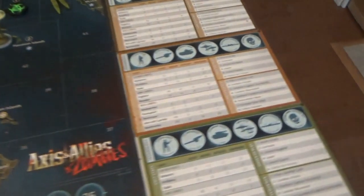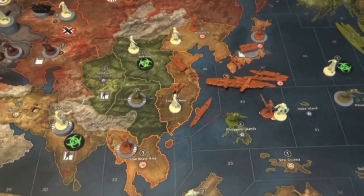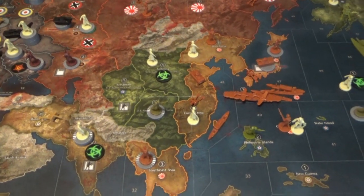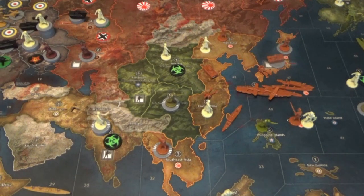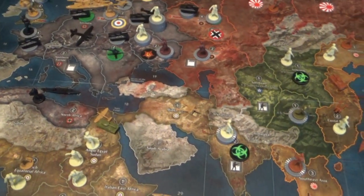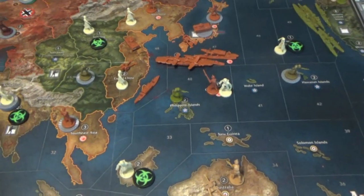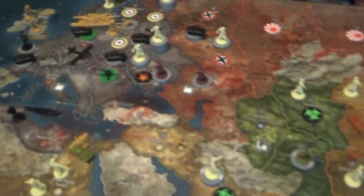Nobody got any tech again — this has been the weirdest game for tech. The very first card was 'kill three zombies, get a free tech,' but at the start of the game there are no zombies. Since then it's been all about moving zombies, getting money for zombies killed, or converting zombies into money. Only Britain has tech, so they're building artillery everywhere to kill zombies.